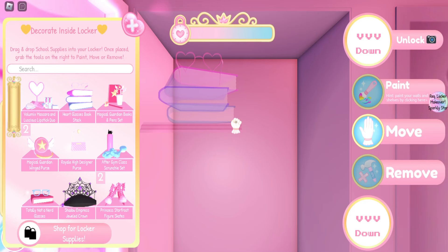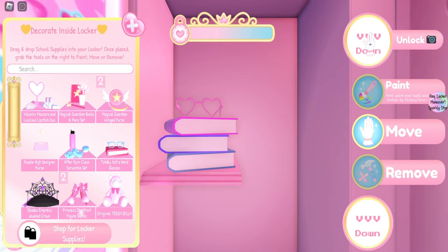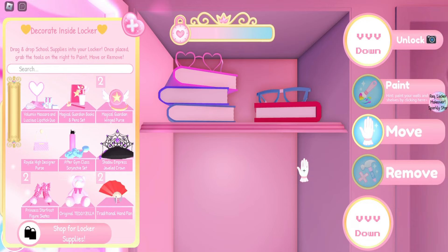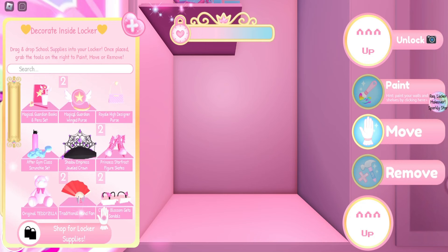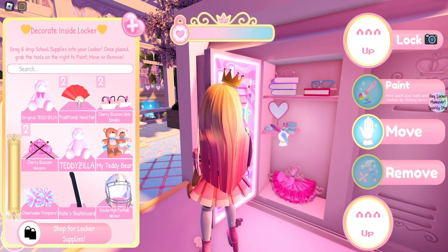Let's decorate our locker! I'll put in these — there's no shelf but you just drag it in. If you click the button down here you can see more, and click up to move back up. I'll move the books up like this, then place this one next to it for a good top shelf. Then let's put in this mirror and move down to add this sparkly party tutu.